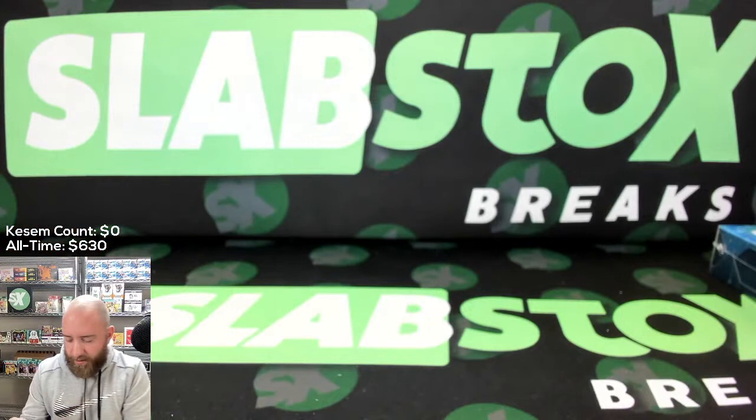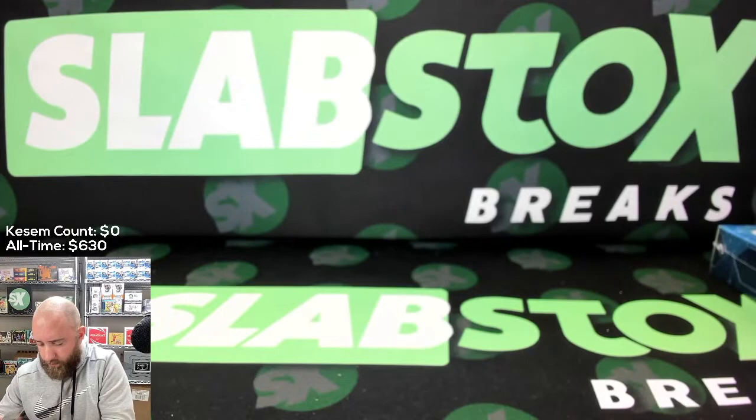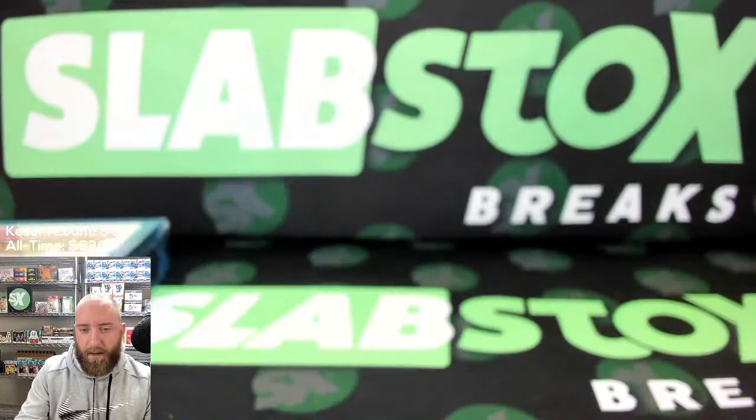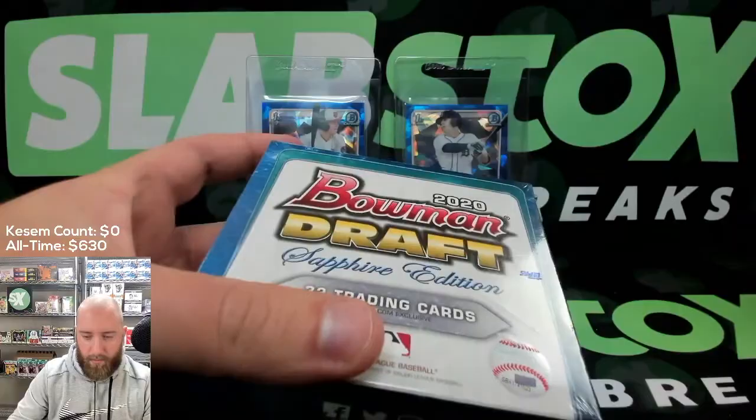Not the first Bowmans we were hoping for, but we still got a big Spencer Torkelson — that was like $150-$175 — and a big Heston Kirstad. Anytime you can get the first two picks, you take it. Huge start to the day. We've got a couple of nice second Chrome cards here in Puason and Julio Rodriguez. Not too bad of a box, even if the parallels were not exactly what one would hope.